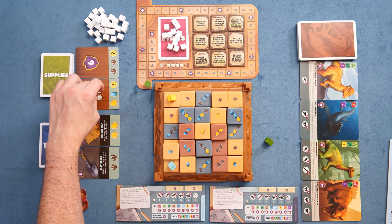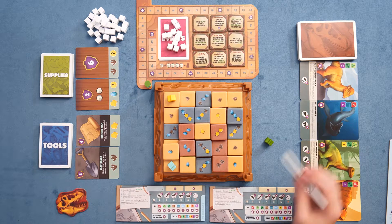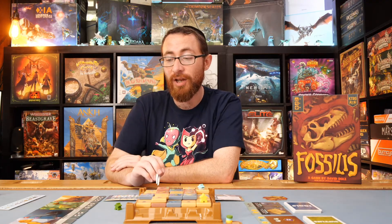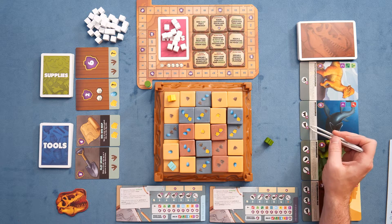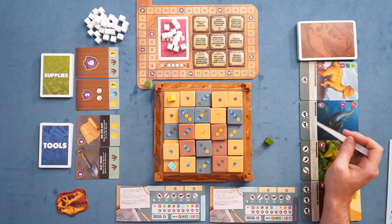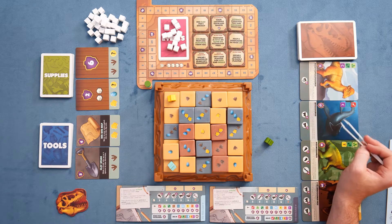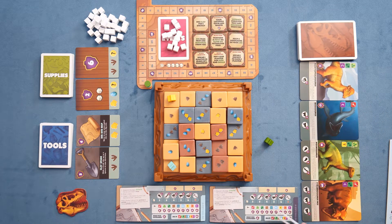Supplies will give you points and potentially plaster, while tools you can save until they're useful. Lastly, you can claim a dinosaur to your lab by giving in the specific bones required. You need at least one bone to claim a dinosaur, but once you have one you can effectively reserve the dinosaur and score it at any point — although you have to score it before you claim another. Dinosaurs often need multiple fossils: each fossil is worth seven points but the perfect score, having both, is worth 17. So you're incentivized to hold off a bit, but that means missing out on other dinosaurs and their symbols for majority scoring at the end.